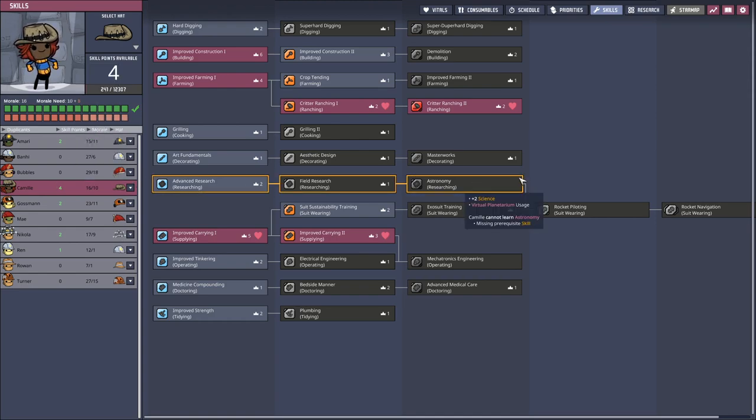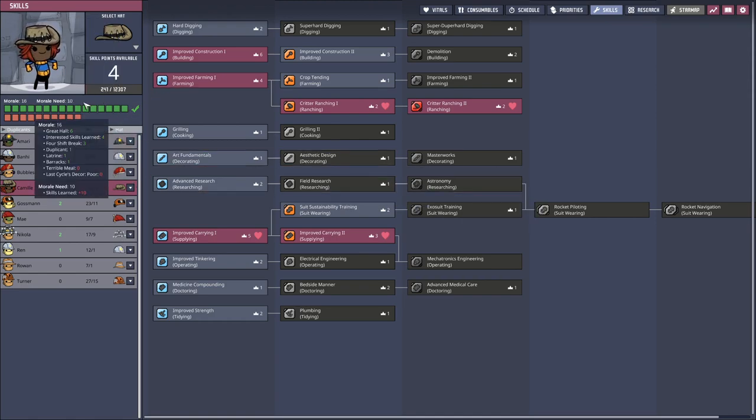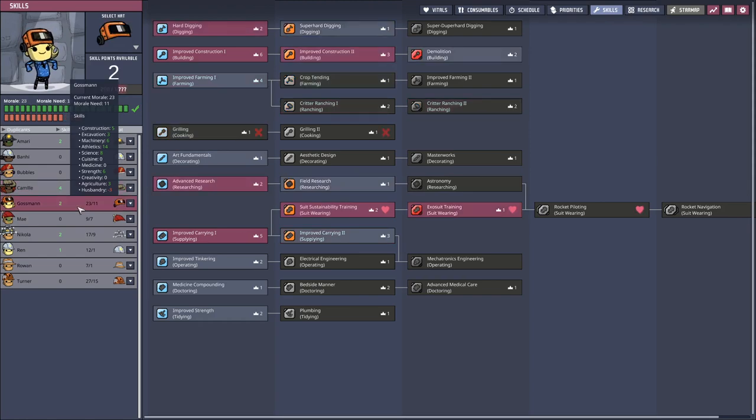Camille, your morale is not that high, okay. Maybe building would be beneficial. Operating - yes, okay, that is sorted as well.